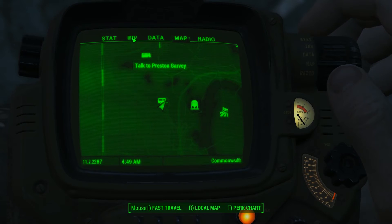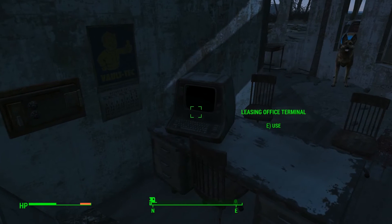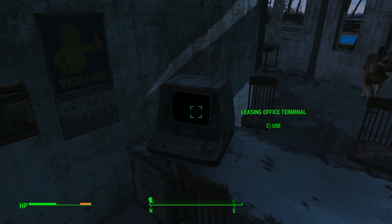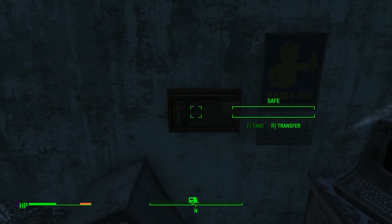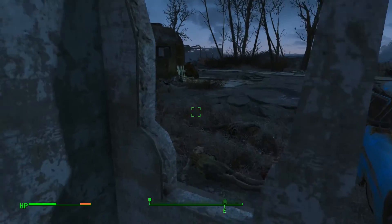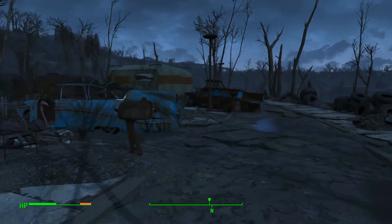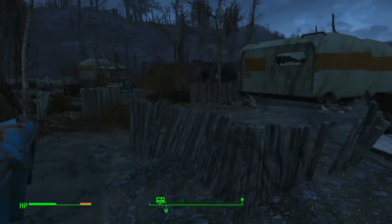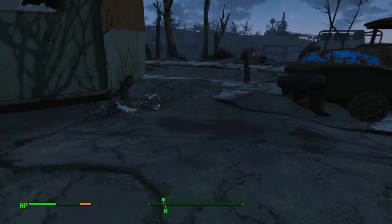This safe right here has the key — I already unlocked it. You basically use this novice computer; anybody can hack it. You get the password, you open the safe, then you leave the leasing office past all these dead ghouls. I like to jump over things. There are about two or three landmines around the area, and I kind of stepped on them.